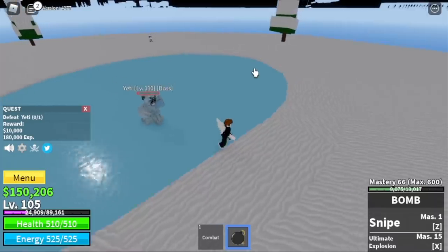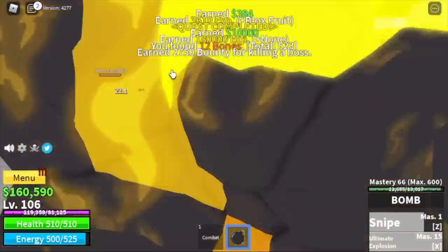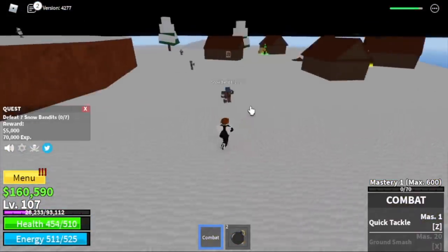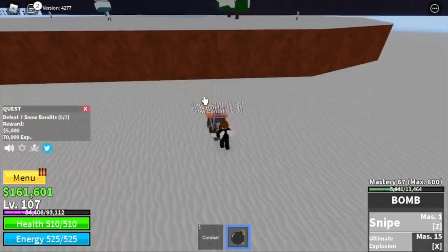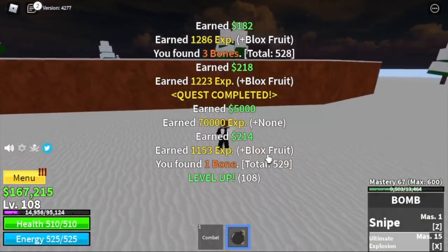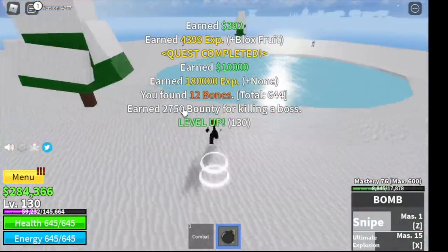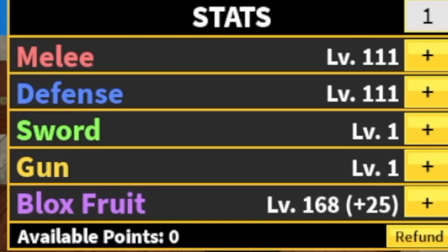Yen is here. Same strategy as the Gorilla King — maintain your distance so you can use your skills. Dodge as needed. After that, you can go to the Snow Bandits — you need to defeat 7, so lure 5 at a time. If you use your Snipe, make sure that they're near the walls so they won't go flying around. The goal here is to reach level 130. If you have a chance to defeat the Yeti, go for it. Stat check at 130: 111 military defense, 168 Blox Fruits.